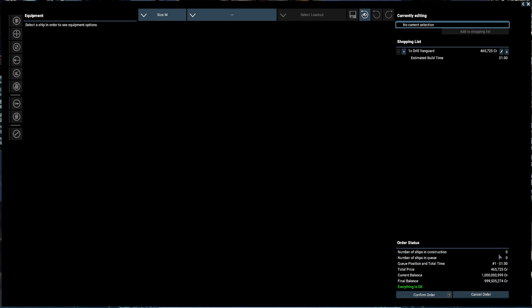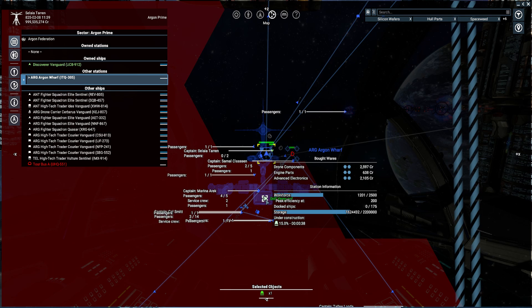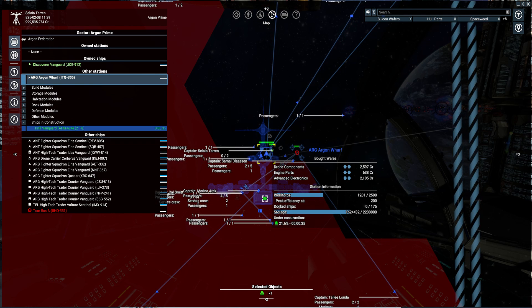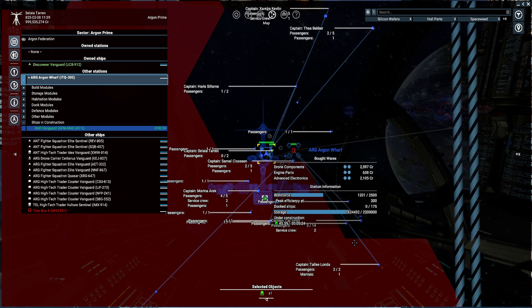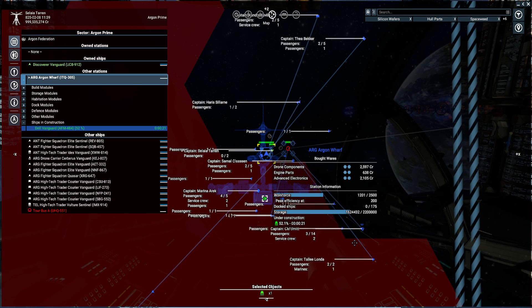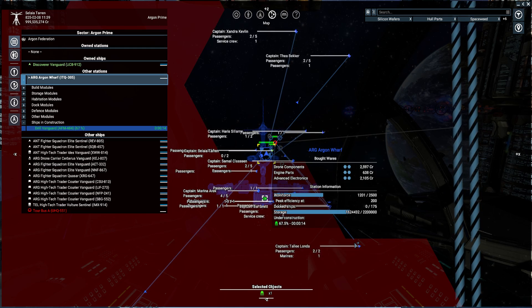So we're going to add to the shopping list. It's got an estimated build time of one minute thirty, and the total price is four hundred and sixty-five thousand credits. Remember this is my cheaty save just to show you all some bits and pieces. I'm going to confirm this order, pop into our map view, and we can see our little Drill Vanguard miner being constructed. This is also why I wanted a cheaty save — to try things out before committing in my legitimate save. I'll bring you guys back once it's constructed.